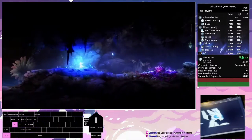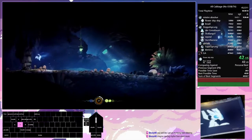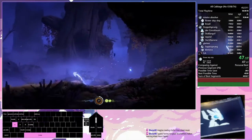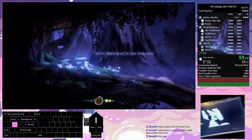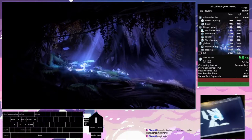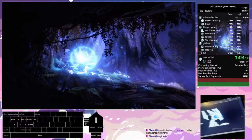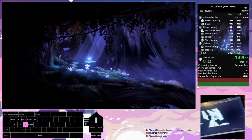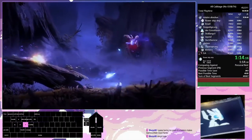The first thing we're going to do is, after collecting this energy cell — which allows us to save the game as we just did right here — we're going to get our first ability in the game. Sein, this little ball of light down there, is going to be our companion for the run. Normally there is a lot of dialogue going on, but we can skip all dialogue by turning the user interface off, which is why most of the time we will be running like that. We will be using the UI though for a specific glitch called Save Anywhere, which I will come back to later.